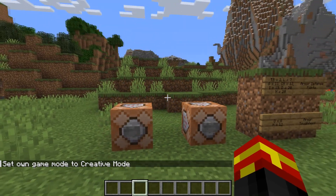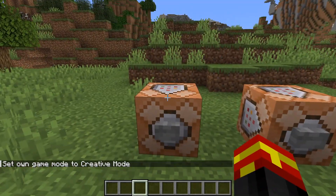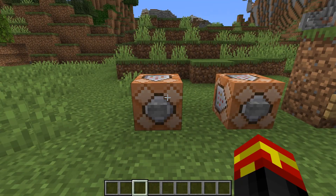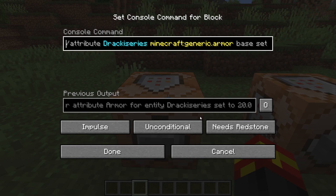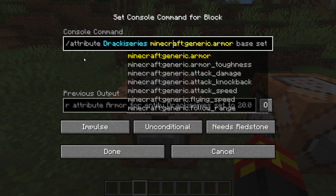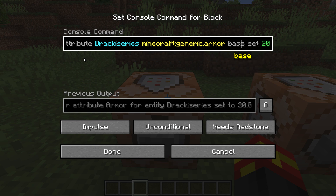I'll go into creative mode so I can show you the commands more clearly. These commands will be in the video description, and this is for Java Edition only because it uses the slash attribute command. This command lets us edit entity attributes. The first command is: /attribute [username] minecraft:generic.armor base set 20 — that sets the armor defense points to 20, matching Netherite.